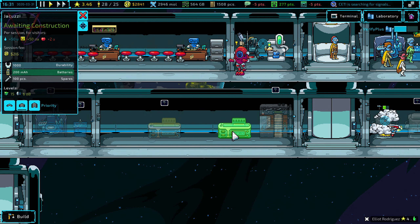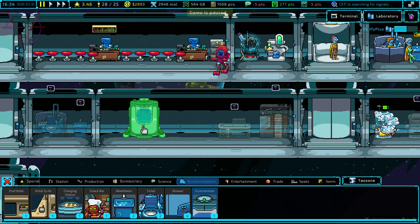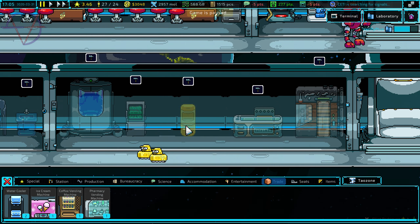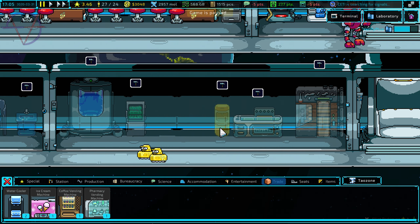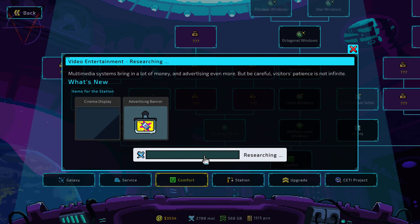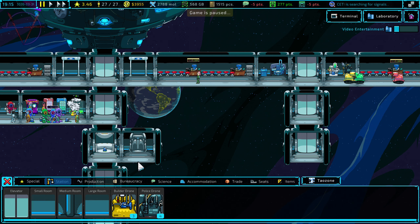Sauna here, jacuzzi here, cryo chamber right here. And since this is like a mixed hot-and-cold type of room — cold snack vending machine right here, and hot coffee machine here. Verify Plus has been researched. Now let's research video entertainment.